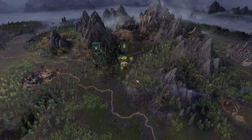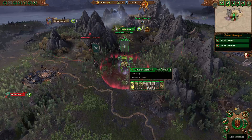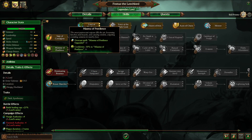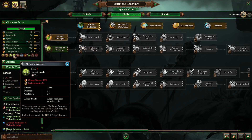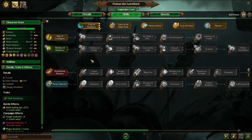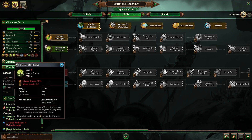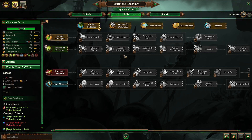Hello guys and welcome back to another skill point guide video for Total War Warhammer 3 on Immortal Empires. Today we'll be going over Festus the Leech Lord. Festus is really one of my favorite legendary lords currently in the game. He's a really powerful spellcaster on top of a little bit of a melee combatant with his Harbinger of Pestilence ability and healing elixirs. Granted he doesn't have a melee line, but with those abilities it still makes him a very useful legendary lord in general.